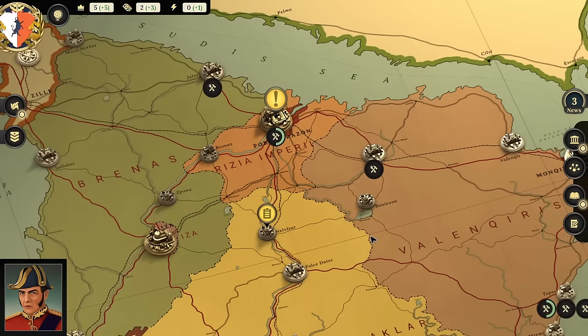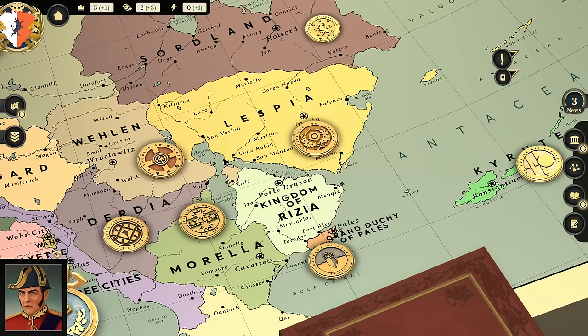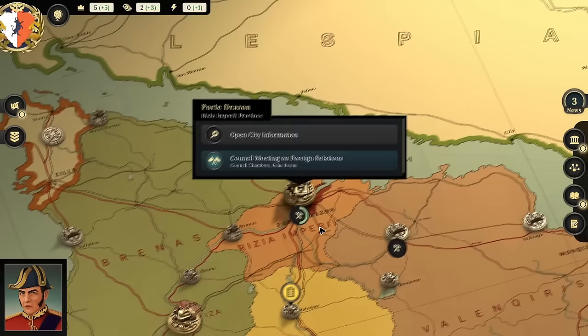If we zoom out and look at our country, Rizia has a gulf on the west coast, the Suda Sea on the northern coast, and the Antikia Sea on the eastern and southern coast. So we're basically on a peninsula with a couple of land borders. Naval assets do seem important.